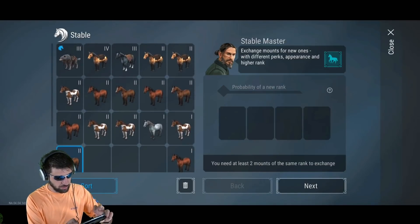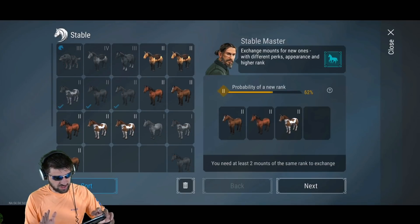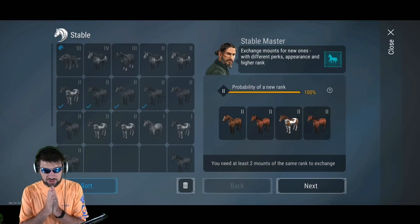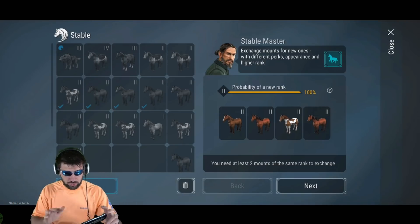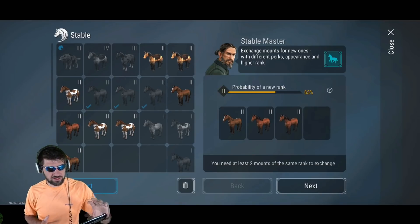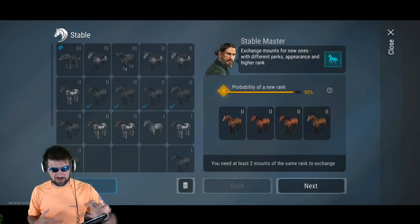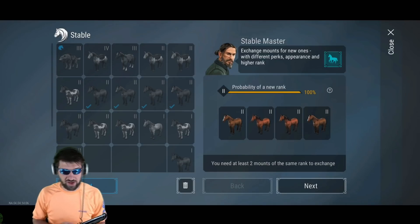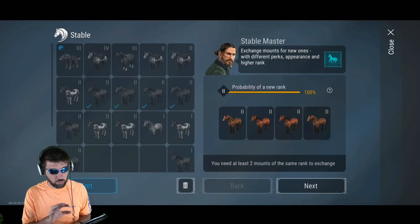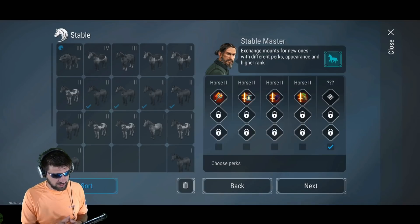Now we're going to do level two horses, and the same exact thing is true. You can see we can still get a 100% chance to get a level three. Out of a hundred level two horses we're going to get 23 level three horses with two, or 24 with three. The percentages are the same, but the one thing you need to factor in is that these horses are a lot more expensive — four times as expensive. So that one extra horse per hundred is worth really four horses.